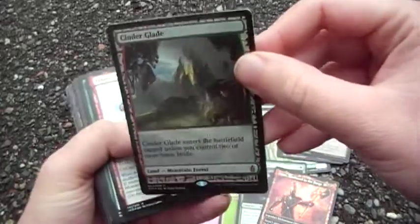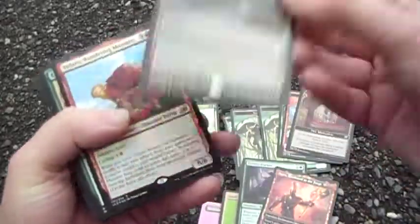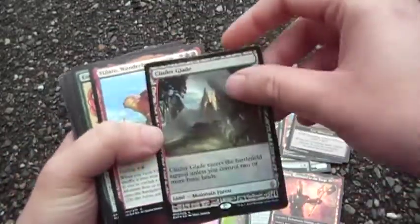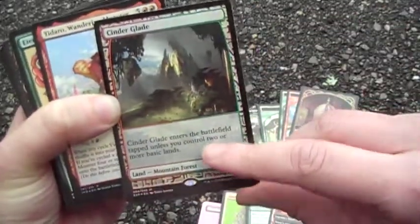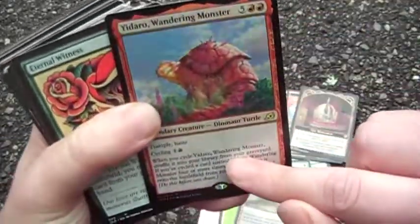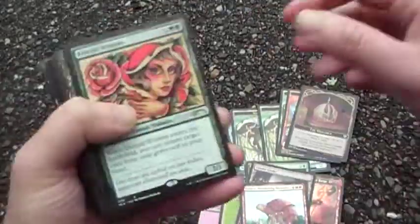This one is a mountain — it's a fetch land, easier to search up, especially on turn one or two when you don't have much in play. It can come in tapped and be fine but you can still search for it. I love this little dinosaur turtle — he's just a lot of fun, though he never really works.